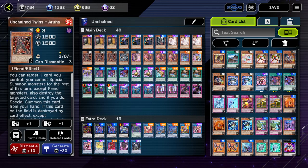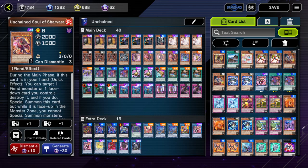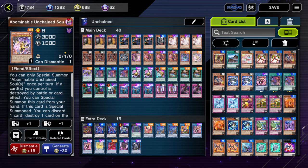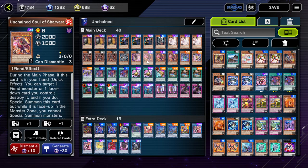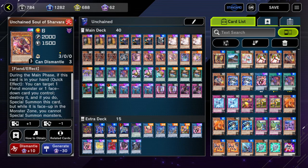With the Unchained package: three Arua, one Rakia, one Sarama, three Shervara, one Shayama, and one Abominable Unchained Soul. Your main combo enablers are Arua and Shervara because they can be summoned from your hand just by destroying one Fiend monster you control or one face-down card you control. Arua can only be activated during your turn, while Shervara is a quick effect which is really important because it allows you to dodge some nasty effects from your opponent.